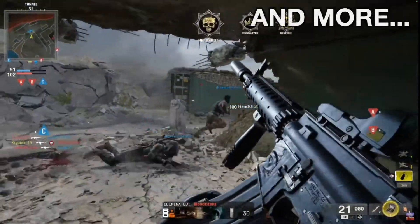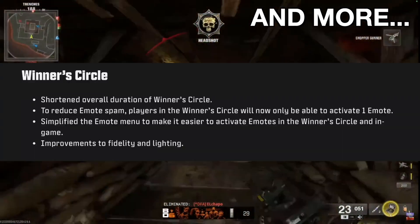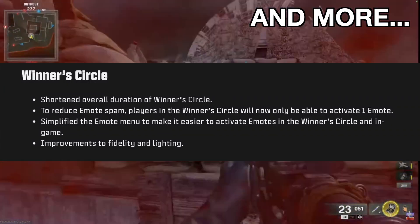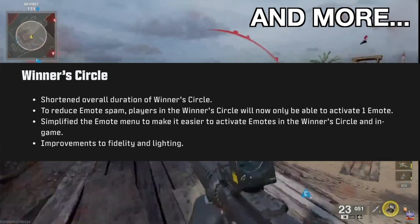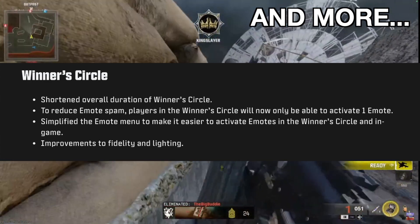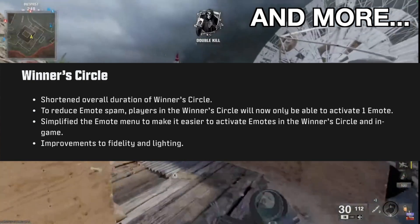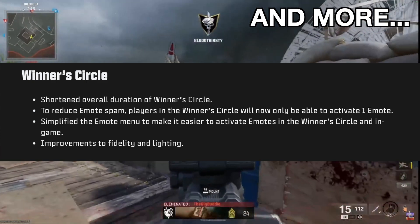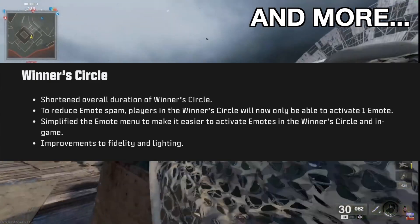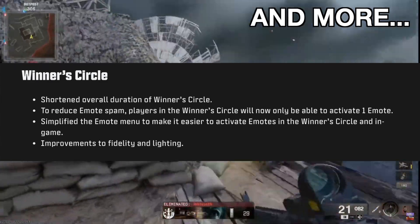Treyarch also provided a list of smaller details the team has been working on. Starting with the winner's circle — they've shortened the overall duration to reduce emote spam, which was very prevalent. Players in the winner's circle can only issue one emote now. I don't emote spam so it doesn't affect me either way. They also simplified the emote menu to make it easier to activate emotes. None of this affects anyone except for the people who love to emote spam, so for those guys — I'm sorry.